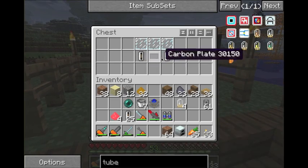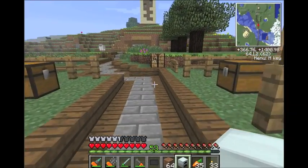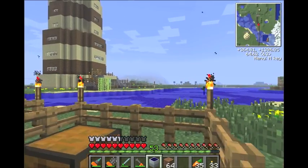There we go. Go in here, grab our materials, put them in here. The silicon cells go in the center with the carbon plate, iron tubes on the bottom, and you have two left over so you can make another solar panel. And just like that, there you go — you got your first solar panel.